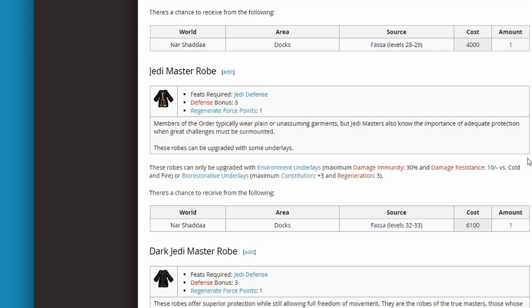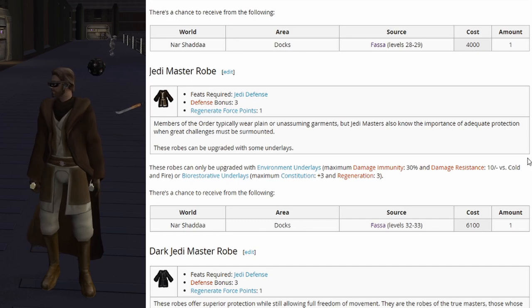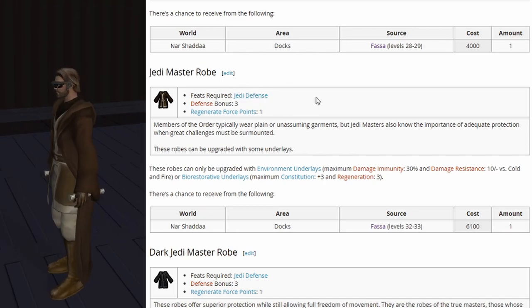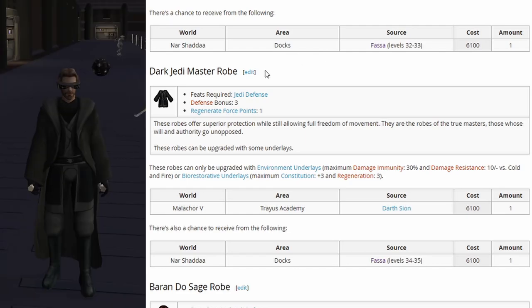Now moving into the rare tier — these ones are going to be harder to spawn and come across. They start spawning as rare drops around level 32 or 33. The Jedi Master robe has a defense bonus of 3 and regenerate force points 1. Then we have the Dark Jedi Master robe: defense bonus 3, regenerate force points 1, and it can also take an underlay.